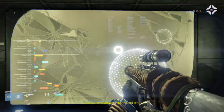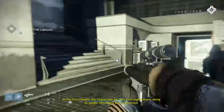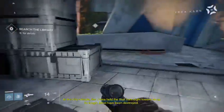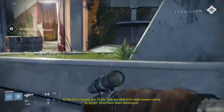Tyra, how many towers like this are left? At the city's height, the Titans held the wall of eight towers along its length. Most have been destroyed.